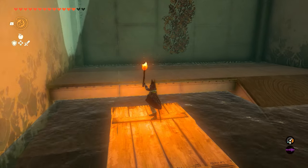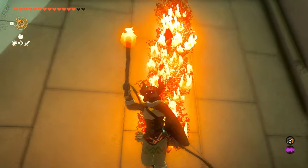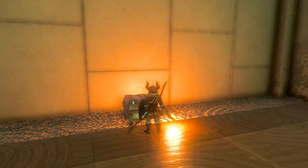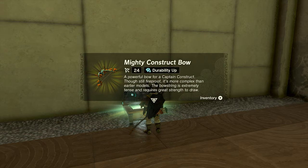We want to light the torch with the little fire that's right here in the middle. We'll bring that over here and light the bush, and this is going to drop our chest. Now if you have firefruit, you can just use arrows and firefruit and shoot it down — just depends on what you want to do. All we need is fire to burn the leaves, and you'll be able to get the chest down.